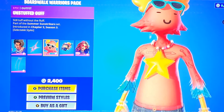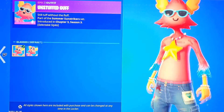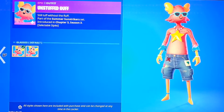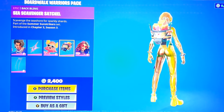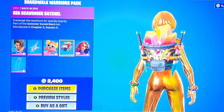Unstuffed Guff — that's a really good name, but this is just a really bad skin, I hate it so much. Everything about this is wrong. But then we got the up style where the glasses just go up and down or whatever, and we got the Sea Scavenger Satchel which is just a remake of his original back bling.